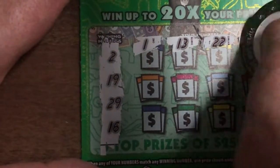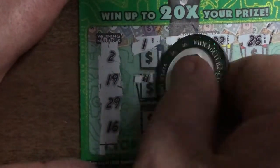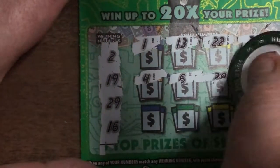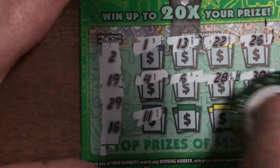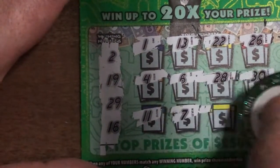Better take them in order — we've got ticket 14 here, looking for 2, 19, 29, and 16. We've got 1, 13, 22, 26, 4, 6, 28, 30, 11, 7, 3, and 18. So nothing there. We'll still scratch up here — got a duck.